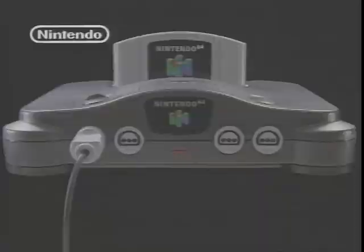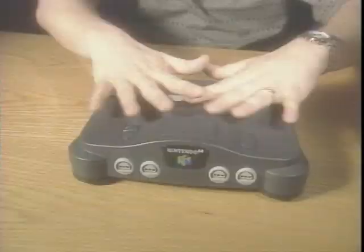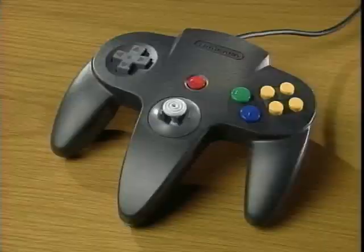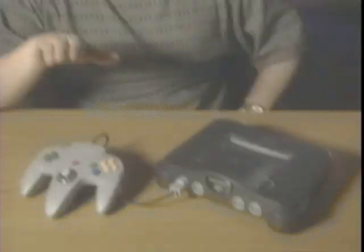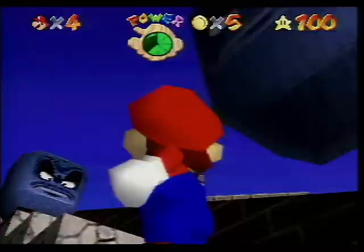Introducing Nintendo 64 — the future of video gameplay. 64 bits of processing power, packed with power, instant four-player compatibility, and memory expansion for future growth, all built into a sleek, new, compact design — the Fun Machine. Nintendo 64 incorporates the world's first analog controller, the control stick, integrated into the revolutionary new ergonomic controller. 3D control for a 3D world. The removable memory pack saves game progress and enables you to compete on your friend's Nintendo 64 system using your own save data. Better games and even better reality-based gameplay.